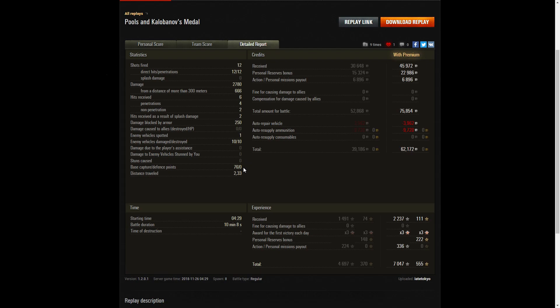He also managed to get 76 capture points right at the end when he shotgunned that M41 at close range. Premium count: he managed to get 45,972 credits, plus 22,986 credits for personal reserves and 6,896 for personal missions payout, coming to a total of 75,854 credits. After repair and ammunition resupply — and remember the ammo is fairly cheap — he still walked away with 62,172 credits, which is an epic result for the KV-2. He received 2,237 XP times 3 for the first victory of the day, plus a personal missions payout of 3,36, meaning he took away 7,047 experience points from that battle.